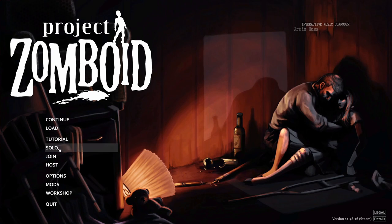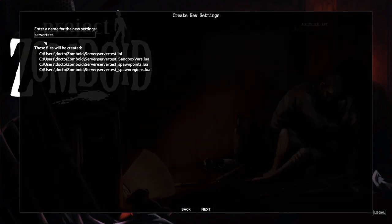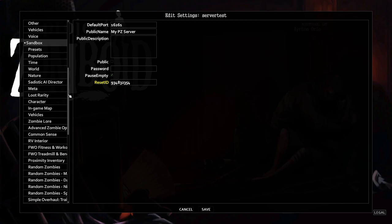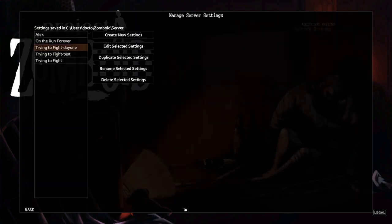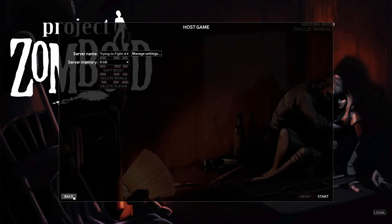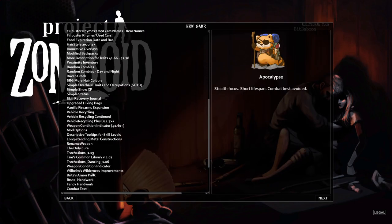Keep in mind: as a new player, instead of solo you can click 'Host,' create new server settings, and choose every sandbox setting you could imagine. That way you can play completely solo, and if a friend ever wants to join you don't have to restart everything. Once you click solo, you can never invite anybody to play with you — so hosting your own server is better.